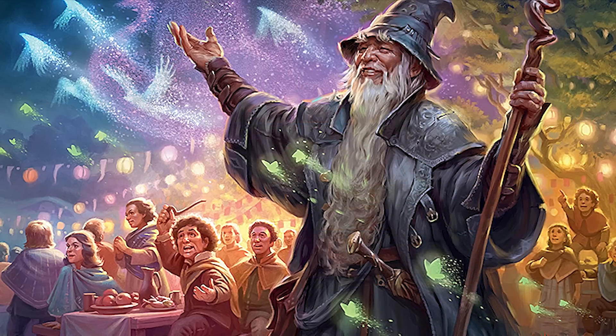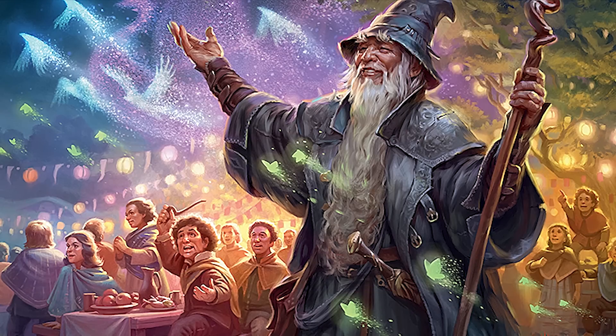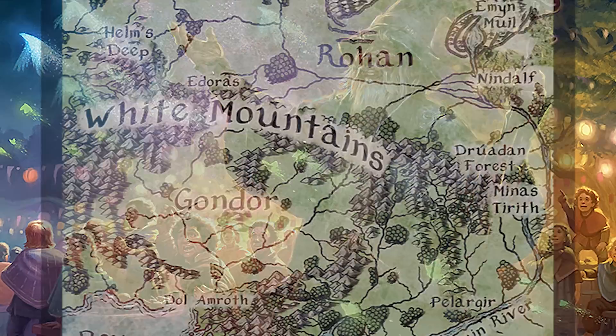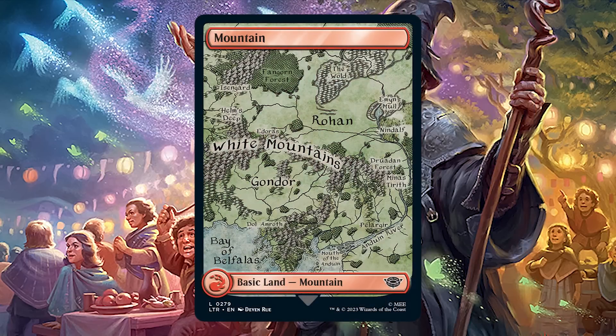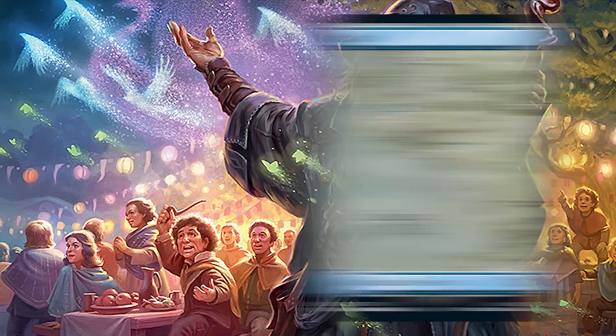Starting pretty basic, the first slot of a Collector Booster is a foil double-sided token — it's pretty simple, but it will lead every pack. Following that, you'll get a foil full art Middle-earth map basic land. These lands showcase the various maps of the Lord of the Rings world, and you can find a foil one in every pack.